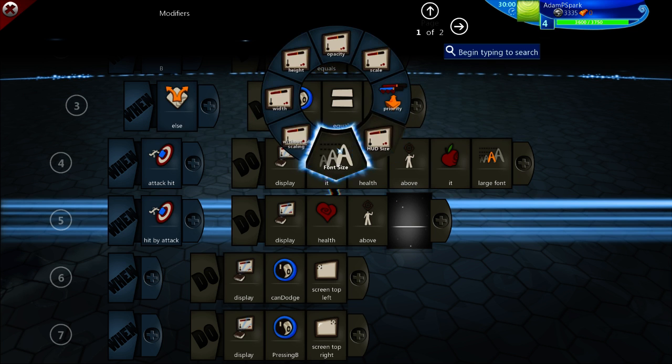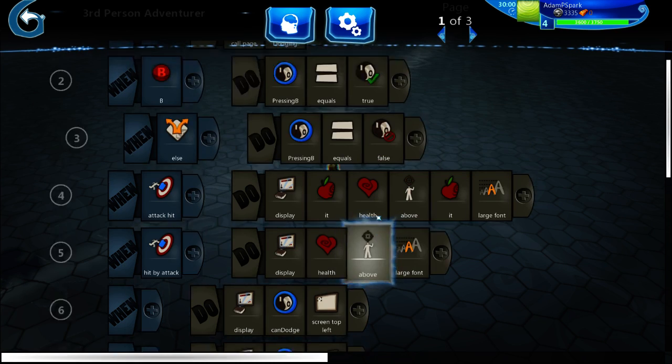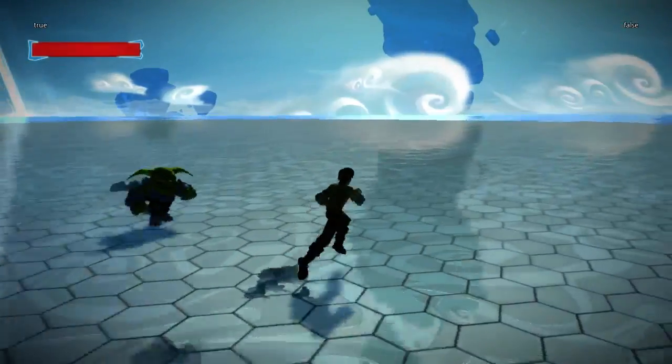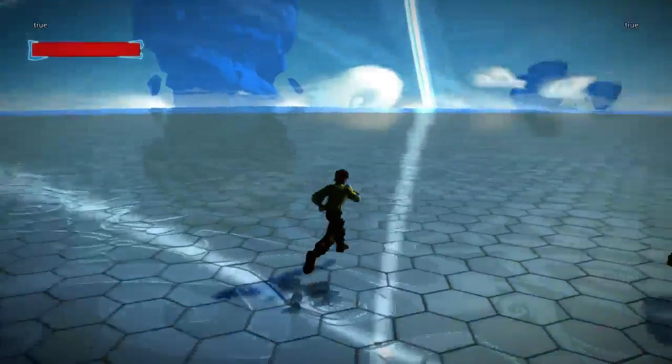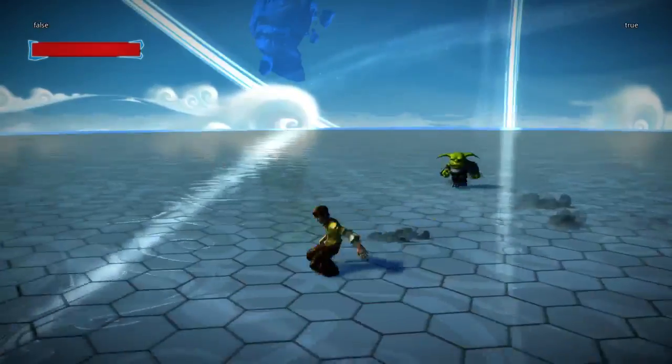I changed the large font, which was pretty simple. This was requested by a user named Nozif on Reddit — he asked me to make this for him and I said sure. Here's one last look: I can dodge, and it won't let me dodge again until two seconds later. You can change these timers to anything you want, and the abilities can be anything — I just chose dodge to show the concept.